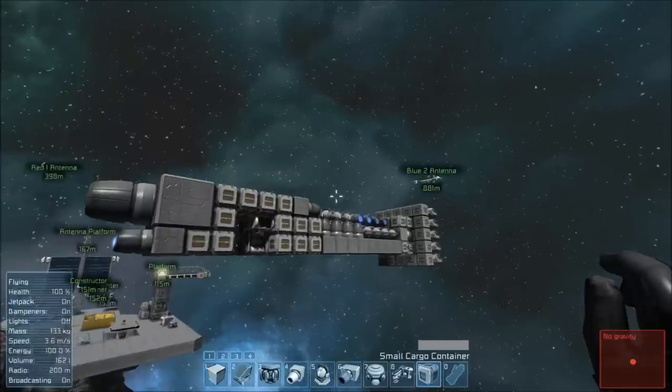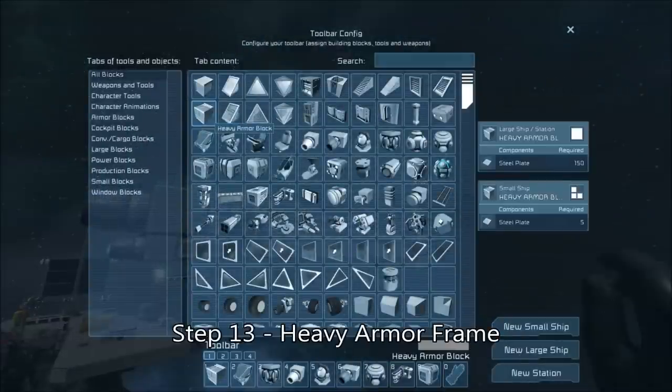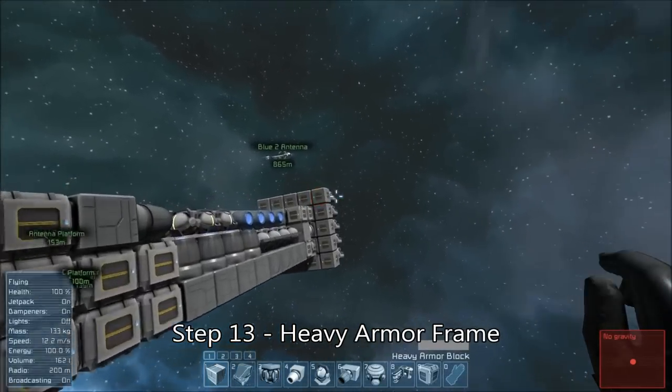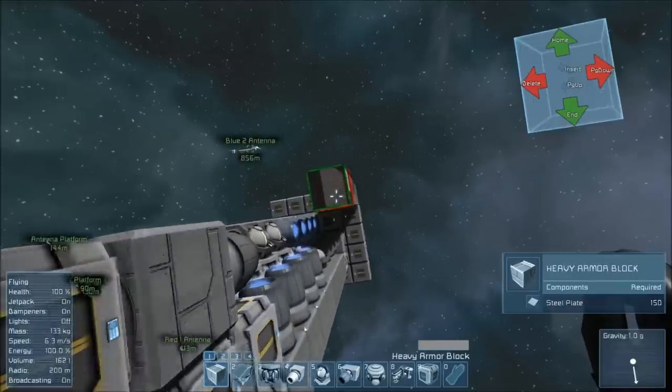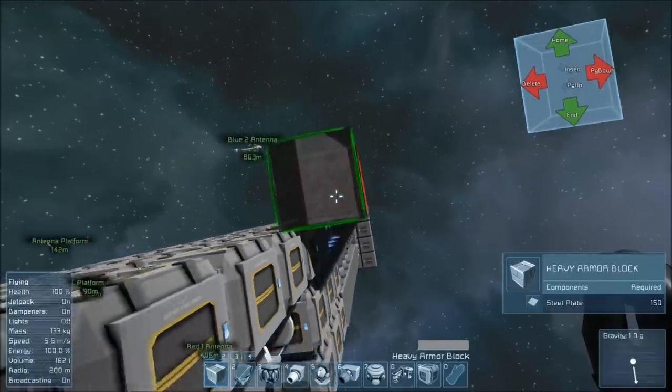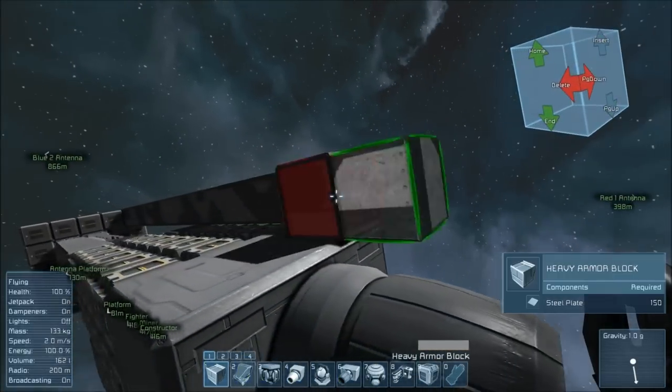That's all the necessary guts for the miner, but you still need to put some protection on the outside to keep it from bashing itself to death on tunnel walls. Much like the small miner had a skirt around the edge of the drills, here we will build a heavy armor frame that will absorb the shocks from the shaking of the drill ship as it tunnels its way through an asteroid.